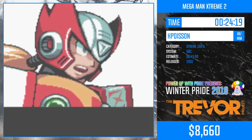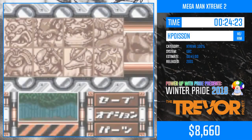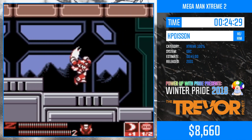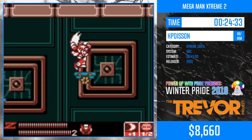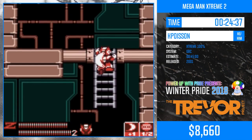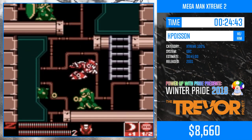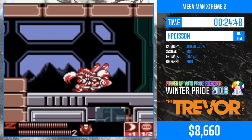After defeating the eight Mavericks, Gareth appears and tells you something about a robot laboratory where this is all taking place — which surprisingly looks exactly like Sigma's second stage from Mega Man X1. There's a way to clip to the second platform, but it's very risky, so I'm not surprised Croissant doesn't go for it. I've still been trying to find a way to make it workable.